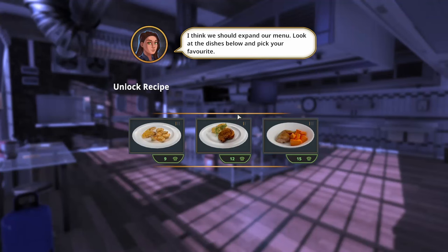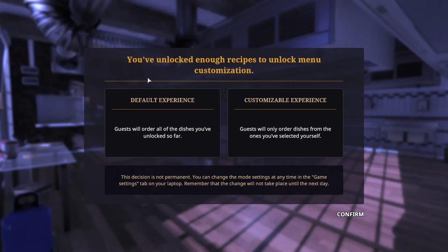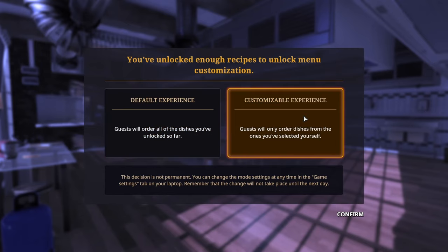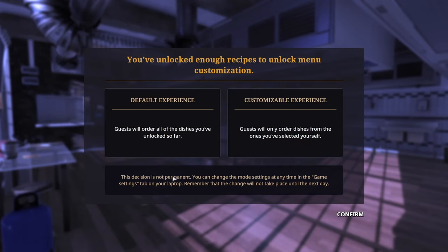That's kind of new stuff, but we probably need something new. You've unlocked enough recipes to unlock menu customization. So now I can choose which recipes I want to put on the menu. Default experience — they order anything that I've got at the moment. I don't really have enough recipes to warrant choosing them. If I had like 60 recipes, maybe I'd want to strip it down a little bit. So it was less confusing, but this is fine for now — it's not a permanent decision anyway.